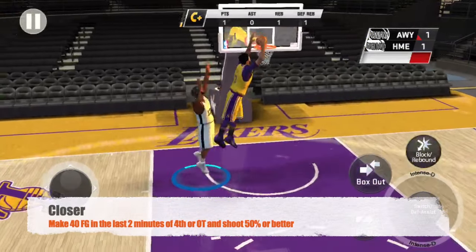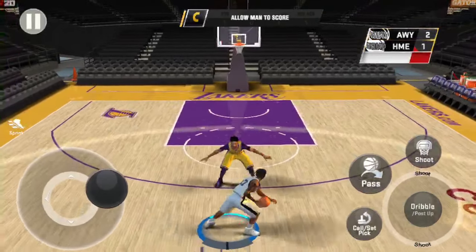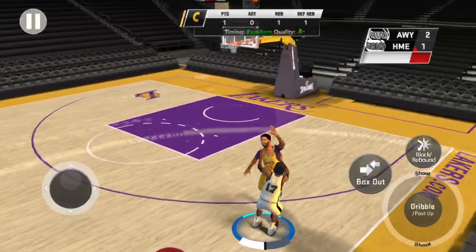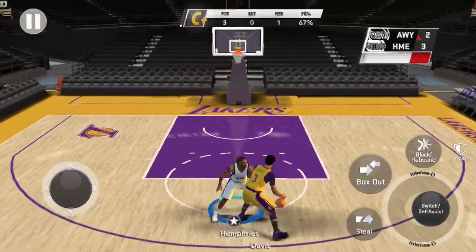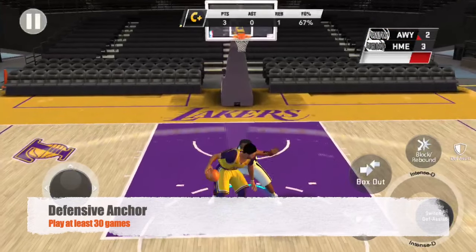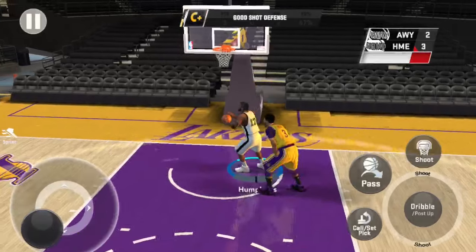Next we have Floor General — you need to average five or more assists over a 30-game period. Next is Defensive Anchor, and all you have to do is play at least 30 games. It has nothing to do with how you play; as long as you play through 30 games of the season you will get it.